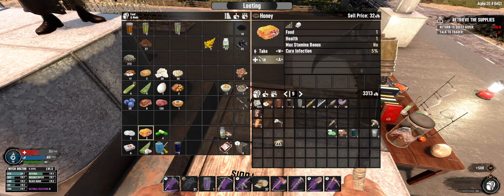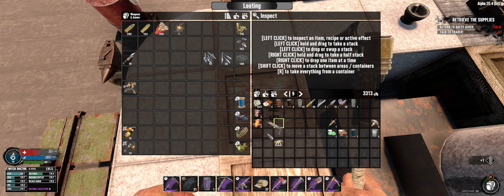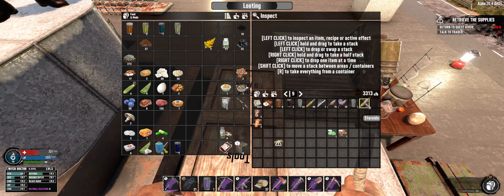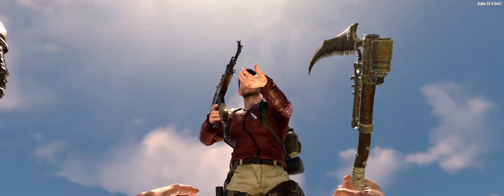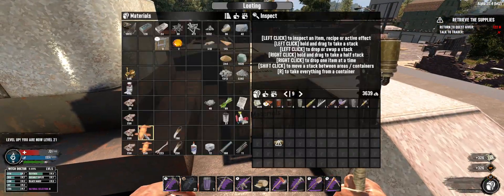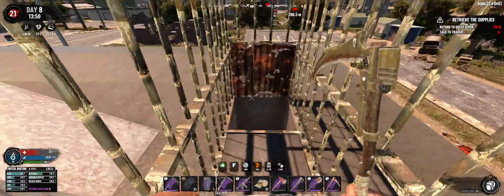Alright, take care of the infection. Go in the mods box, keep that with us. A whole bunch of foods and drinks. You can sell that. Put this in the materials. Level 21!